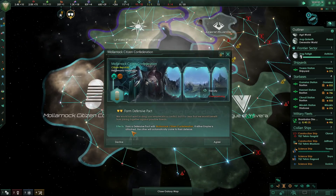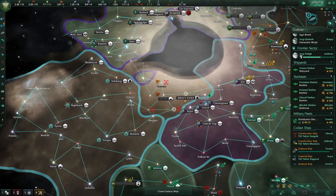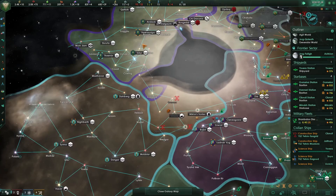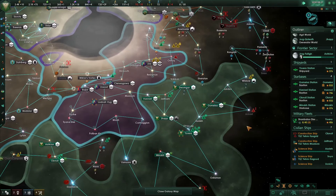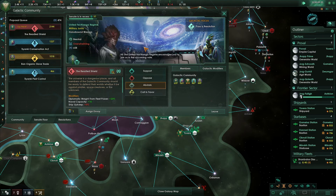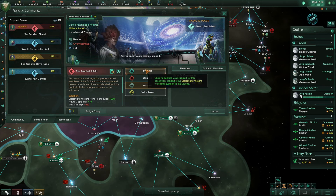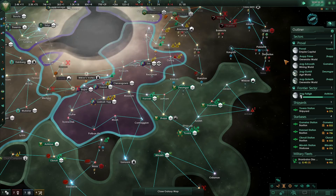A defensive pact offer came in — I've got no aggressive neighbors and I don't want to be drawn into a hostile war, so I'm going to decline. There are nations bordering each other nearby and I don't want to be in the firing line. Looking at the policies up in the galactic community, there's a plus 20% weight from fleet power — not great yet, but that could become great later. It's proposed by someone we aren't massive fans of, but we will actually support it because we will build a fleet, and let's look into doing that right now.